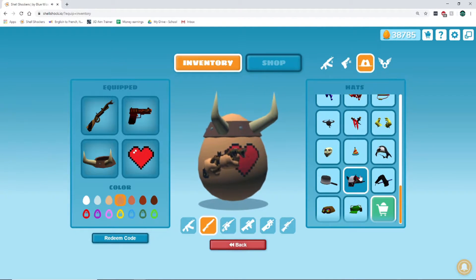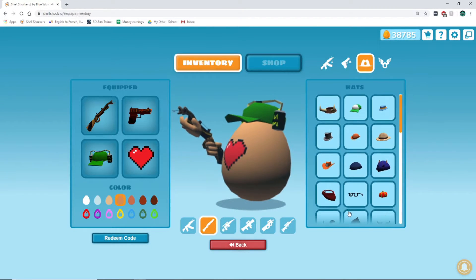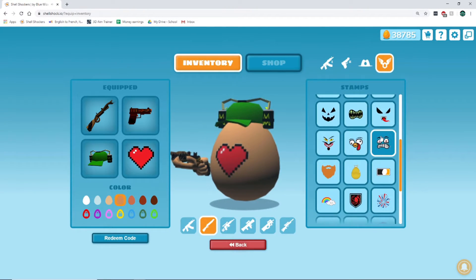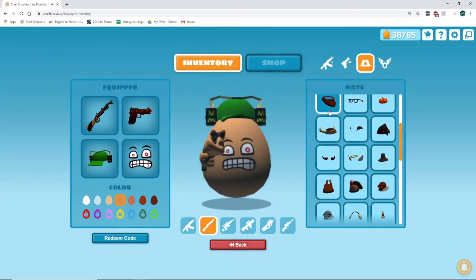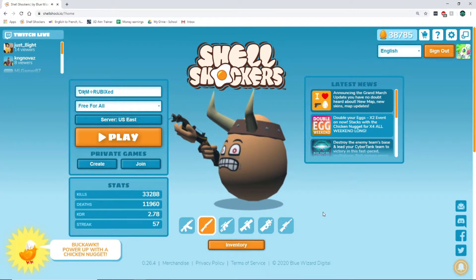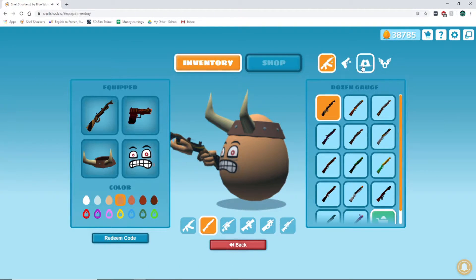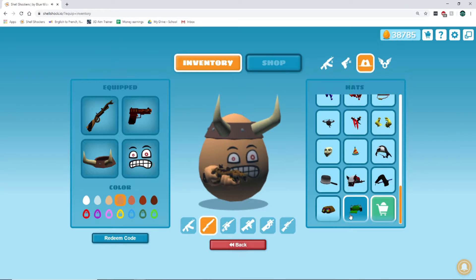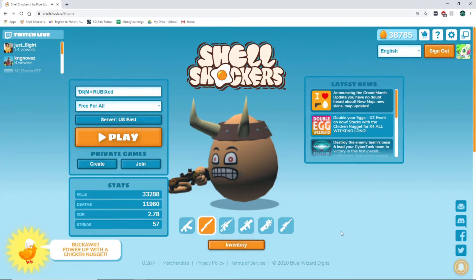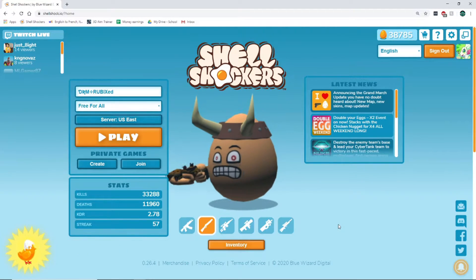I've also gotten this heart and this hat, which is really cool. I think that's it — I'm going to go back to my normal skin. You can get some super cool skins, but I've been in it since September and I've only gotten those few. I think my favorite one is this, but I feel like it's not getting the most skins for the time, because it's only one every month.